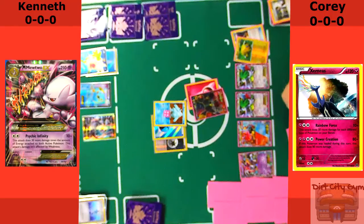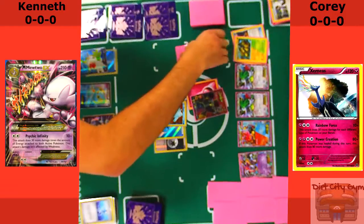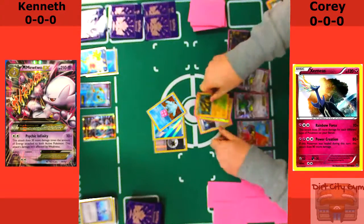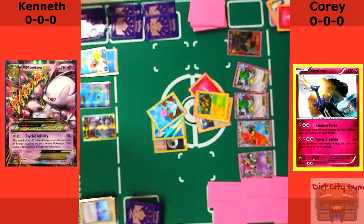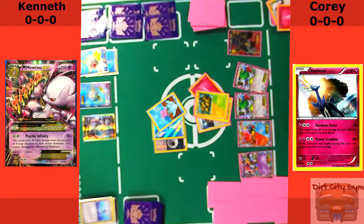He's got the Shaman and the Manaphy on the bench; I can snipe both for 60. A little Galvantula hitting for weakness. I have a full bench so I can't bench a Xerneas at this point. I just retreat, bring up the Galvantula, attach to the Galvantula, and Double Thread — doing 60-60 to the Shaman and 60 to the Manaphy. If I can get this Galvantula going and hit another turn, I can take 4 prizes in one turn. But then he drops the Spirit Link on the Mewtwo with DCE, and I'm worried — if he gets an Ultra Ball or Mewtwo, this Galvantula is toast.